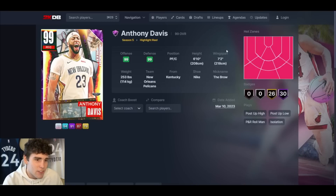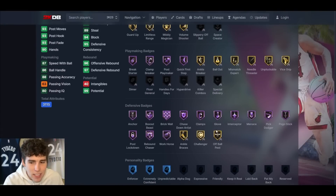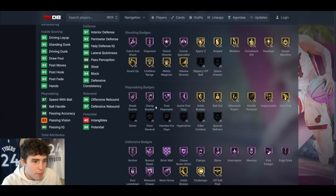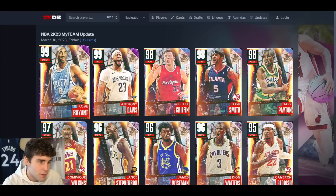Dark Matter Anthony Davis — 6'10, 7'2 wingspan, AD base on quick. I know some people will say that release isn't good, but it's fine — straight up, straight down, easy to time, easy to green. Normal leaner, MJ dribble style, tendency-wise good enough. Defensively, look at this card — large player model, basically every defensive badge you could ask for, comes with limitless range. Fully badged, he gets basically every badge in the game. You can't build much better than this Anthony Davis. Between him and D-Rob it comes down to preference on release and player build, but AD definitely helps make the best squad in the game.